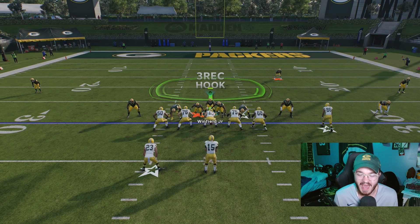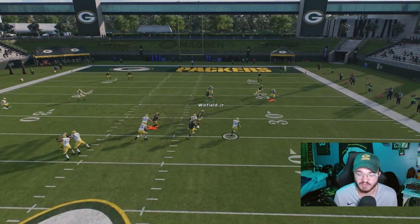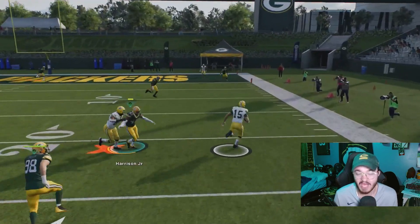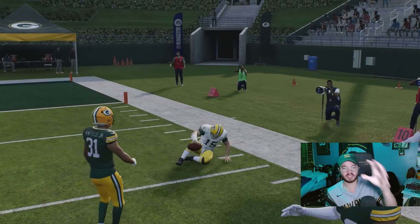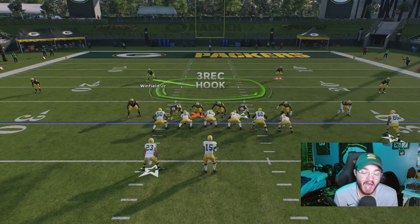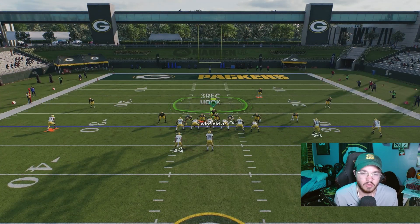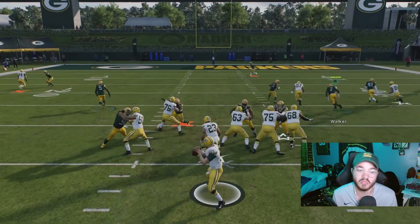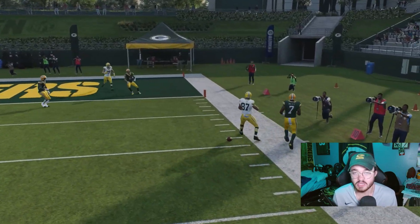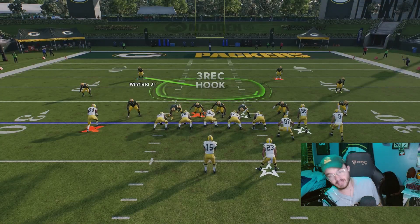A big thing in Madden 25 is they added the switch stick, which lets you switch between zone defenders quickly without having to hit B. It adds a bigger skill gap to the defensive side of the ball. It doesn't matter what you call if you don't learn how to switch stick — it's the right stick pointed in the direction of the player you want to switch to. It's one of the hardest things to get used to, but switch sticking will take you from bad at defense to insanely good.